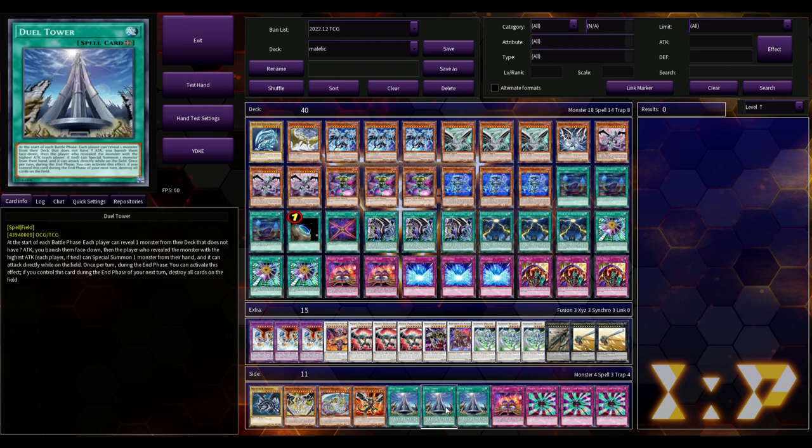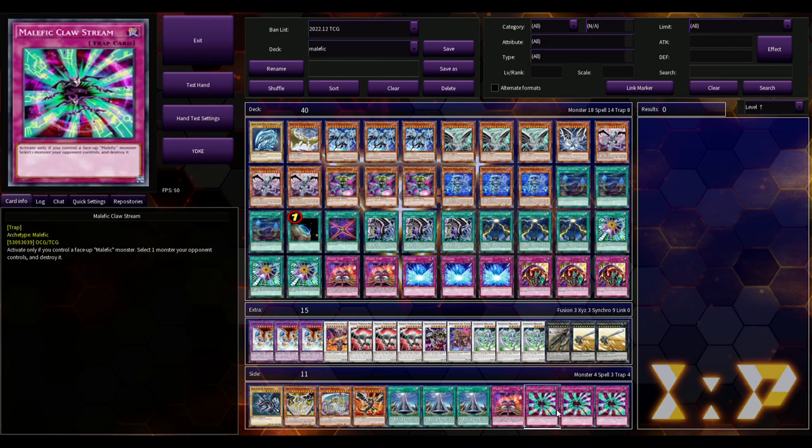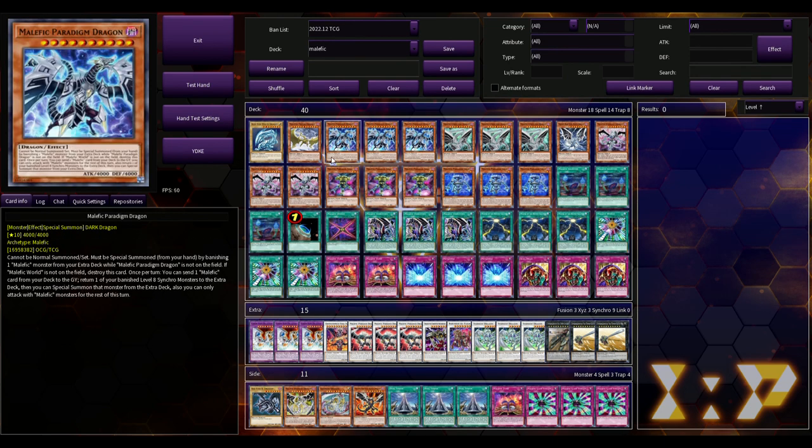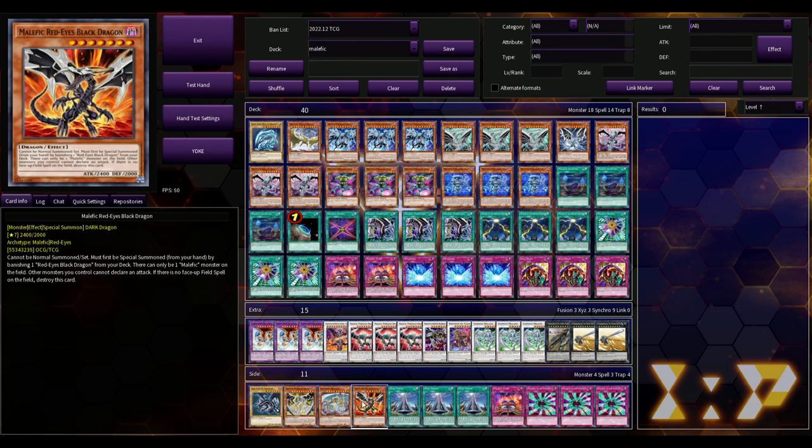I feel like Dual Tower was a very interesting indirect piece of support for the deck, and we'll talk about that later. I saw that a TCG Player writer had posted an article about Malefic — a character deck profile based on the Paradox character from the movie. Some of the card choices weren't very good, like playing three Malefic Tune with three Claw Stream. Claw Stream is really bad — it only pops one monster and you have to control a Malefic monster. He was also playing Red-Eyes and Rainbow Dragon with the Malefic monsters, which doesn't seem great.